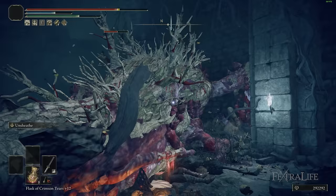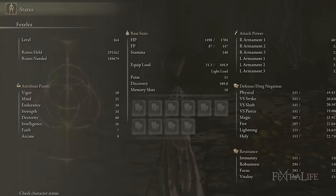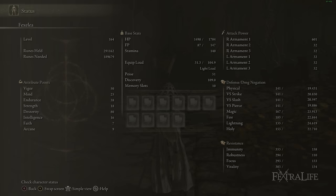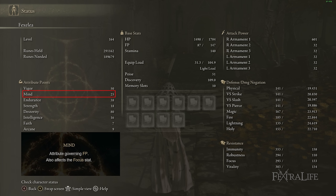For stats this build uses: 50 Vigor, 25 Mind, 38 Endurance, 18 Strength, 80 Dexterity, with Intelligence, Faith, and Arcane irrelevant — I started as an Astrologer so disregard those. 50 Vigor is the bare minimum for starting New Game Plus; you'll want to push toward 60 as you progress to avoid being one-shot by later bosses. 25 Mind gives enough FP to use Unsheath liberally; you could drop to 20 if you don't mind using a blue flask occasionally.